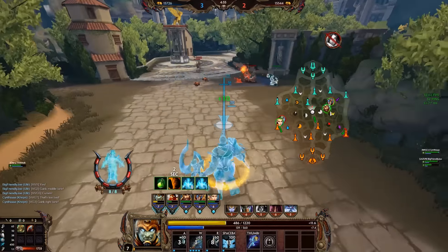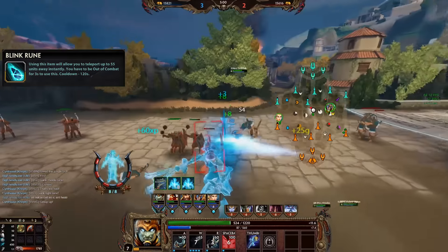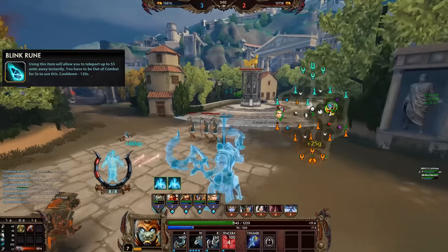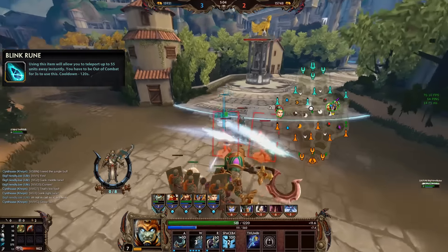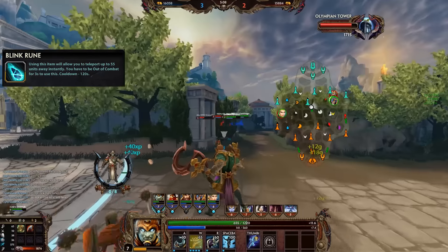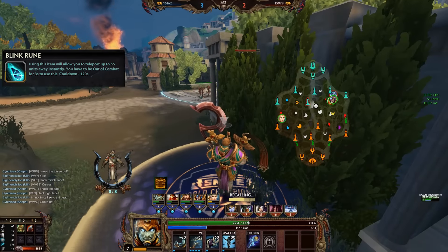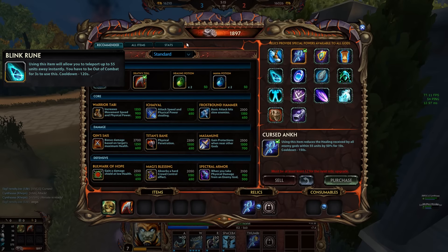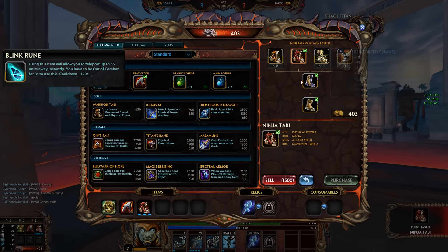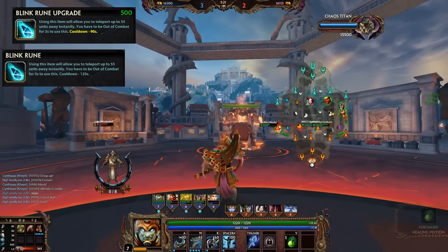The next item on the list is Blink Rune. Not too much has changed either. It's still a short-range blink, 55 units away, which allows you to get closer to enemies. Currently you have to be out of combat for 3 seconds to use it, which will sometimes allow you to use it as an escape after using your own escape as well. Good engage tool, solid escape, 120 seconds cooldown, and the upgraded version brings that down to 90 seconds.